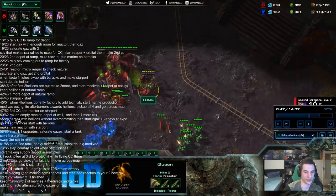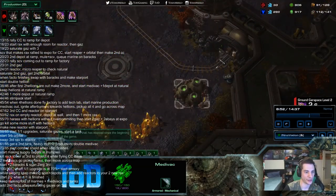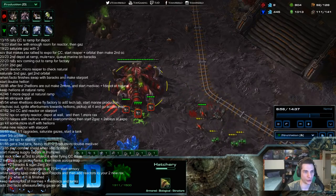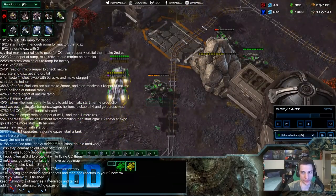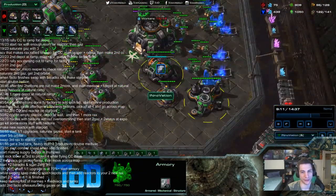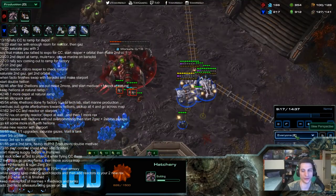Now that he's cleaned up that base, he looks for the next one. Even without scanning the gold base you should know that gold base is over there. He takes out the other important base. These medivacs were a little bit forward, keeping an eye on the Zerg. Second factory will obviously get a tech lab for tanks. He scans to see what's being made and how many units. Innovation knows — he doesn't even need to scan. Make a depot there so you can see if a Zerg is looking to attack.